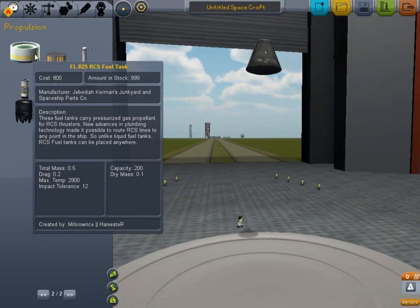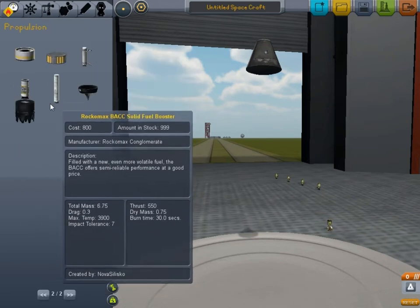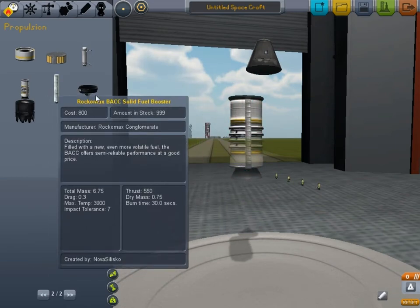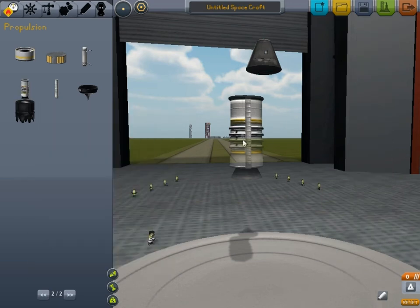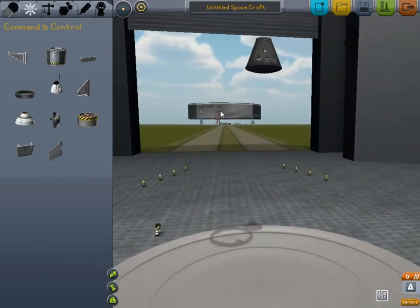Over here we have our RCS. Our RCS — if you've ever seen a video of anything in space — are little jets coming out of the side of the rocket that help to move it in space with no atmosphere. These are different appropriately-sized RCS parts. These are solid rocket boosters — like the ones on the outside of the space shuttle. This is an SAS module, appropriately sized for the newer parts.